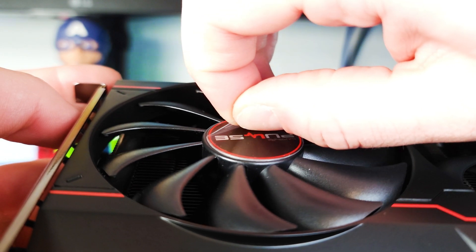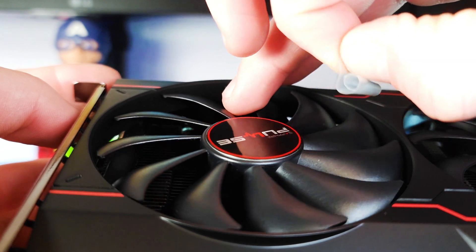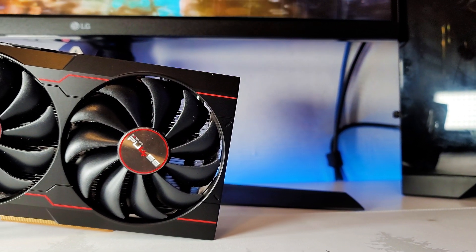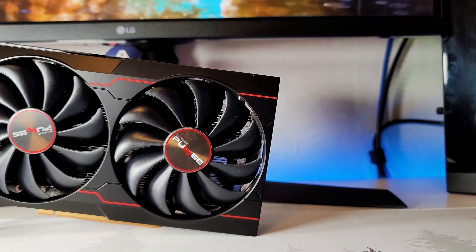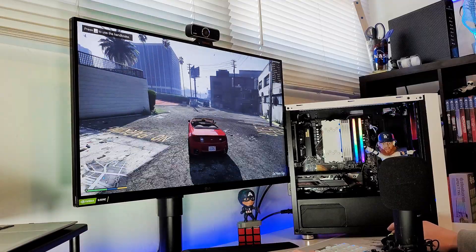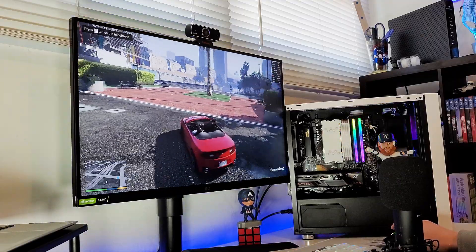Recently we unboxed and lightly tested the AMD RX 6500 XT. Costing around $300 in the US, this is basically the only graphics card out there that can be bought in new condition and at near MSRP. We had some really good first impressions in our first video, but how's that holding up? We're not expecting much from this graphics card, but we'll be testing some more games in this video.